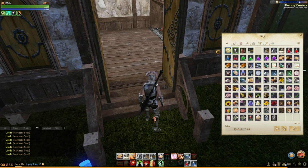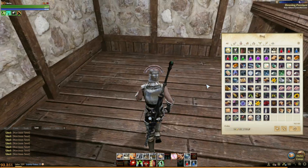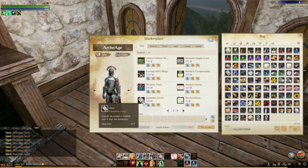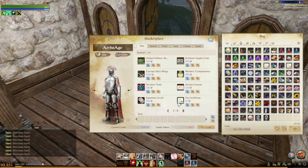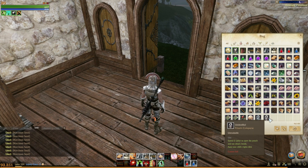Another thing you can do — let me find it, my inventory is so messy. I actually bought a few of the expansion scrolls here. This is 300 credits — that's roughly, I think, a dollar fifty to two dollars real life US dollars. But I bought some of these expansion scrolls to make my backpack bigger. You start with fifty slots, and fifty slots is a lot.